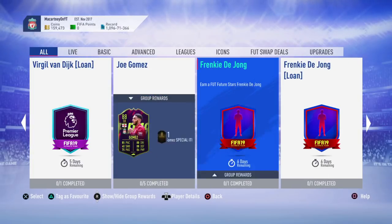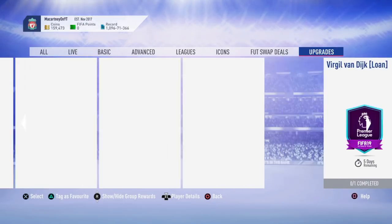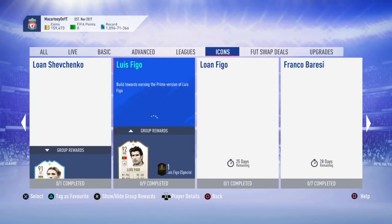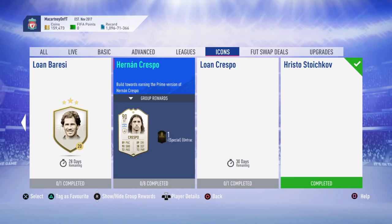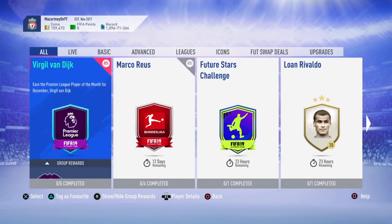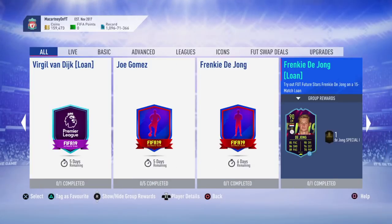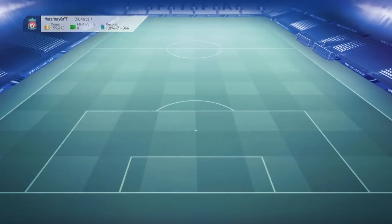They have brought out a Frankie De Jong center mid card. I'm pretty sure they may have brought an Icon out as well — yeah, Crespo. So they've brought Crespo out and they've also brought out Frankie De Jong. It's a 90-rated card, very good card.